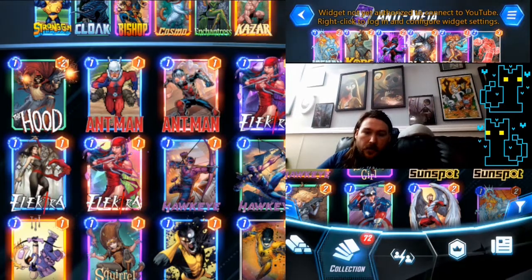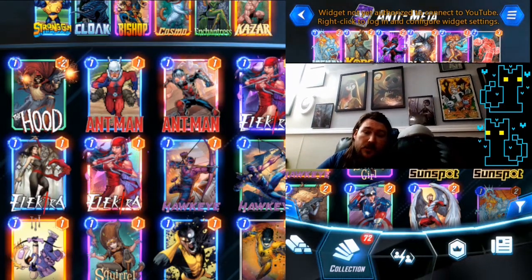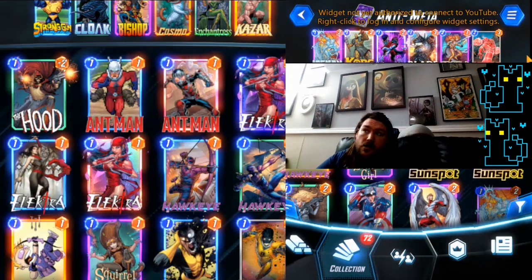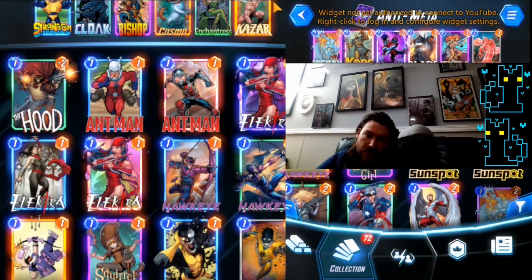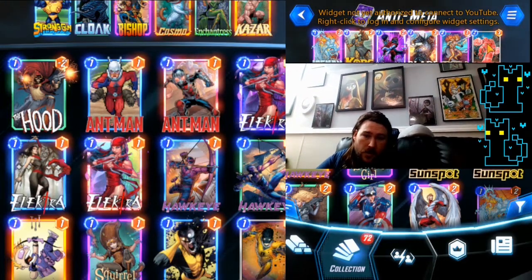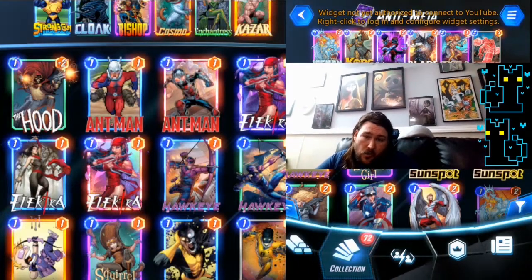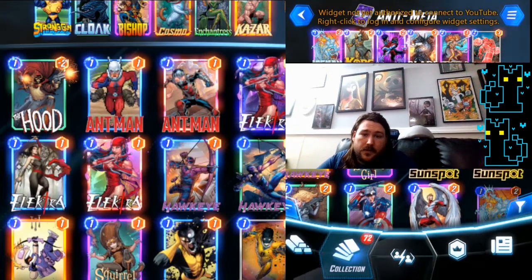Hey everyone, Eight Bishop here. Today we're doing a deck tech on an anti-meta deck, trying to be as disruptive as possible to all the most powerful combos and archetypes out there — most notably Dinos and Nova. We're running Armor to prevent destruction effects, Cosmo to prevent on-reveal effects, and Enchantress to turn off ongoing effects. We also have our own singular ongoing effect, Booster, because we have a handful of one-drop units.